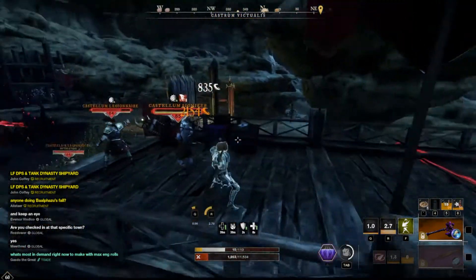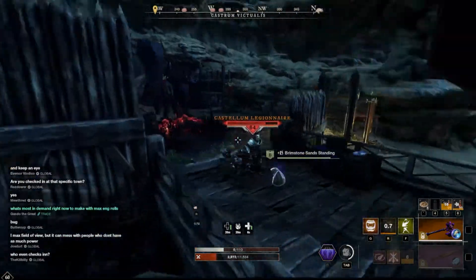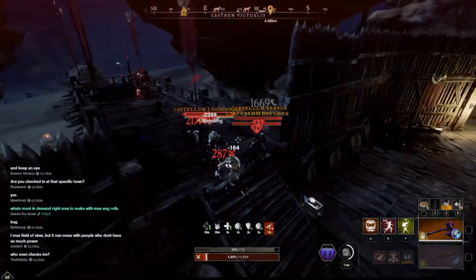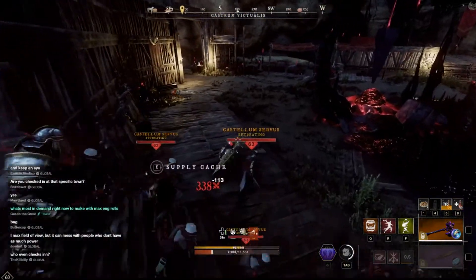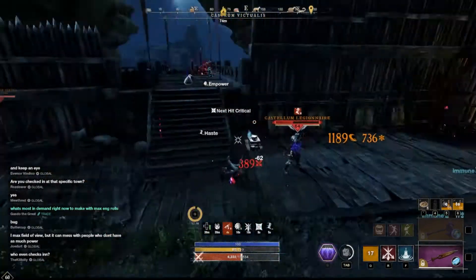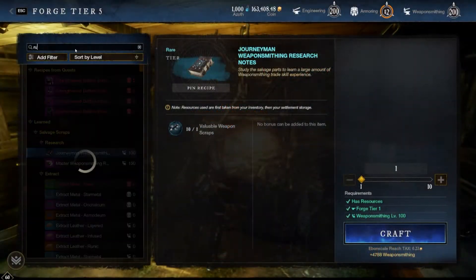The stones are only found in Brimstone Sands, and each one of these glyph stones has a particular area within the zone that they drop. They're going to drop in chests in the given area and can be looted from mobs within that point of interest. You also need two glyph stones for each different type of rune glass that you craft.